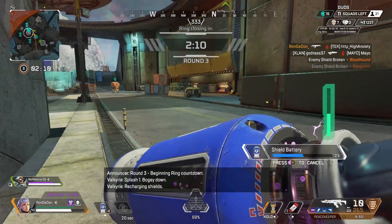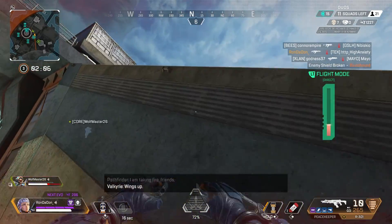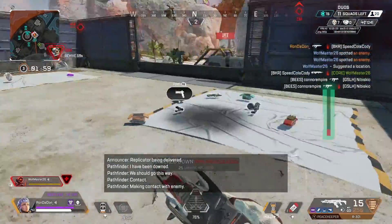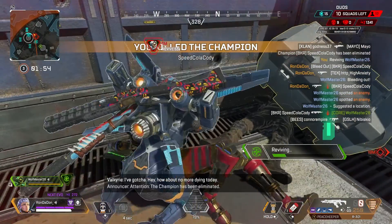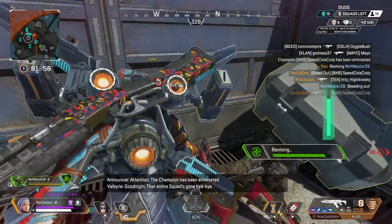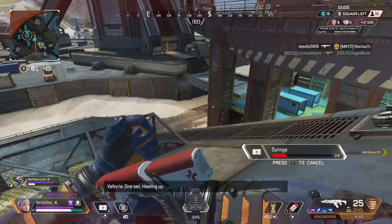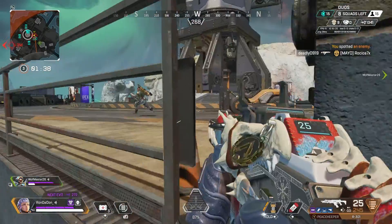I tap strafe out and back up to heal — somehow I managed to avoid that whole EMP. I noticed my teammate was not so lucky; he gets downed by a Bangalore. This Bloodhound is trying to pull off the self-res, that's nine kills right there. I already know there are other squads around us, we get the quick revive off, and then within like two seconds of walking away trying to heal up, there's someone right in front of me.